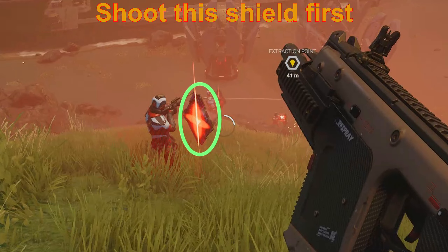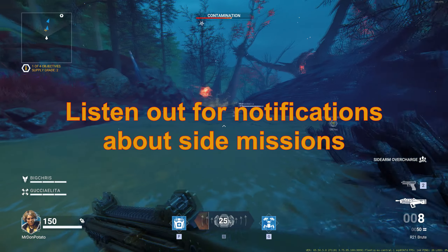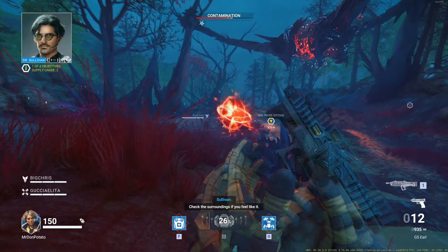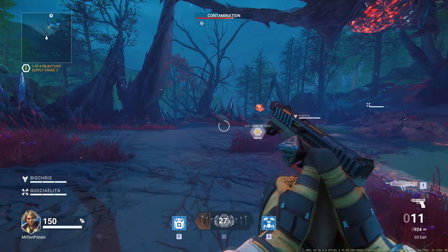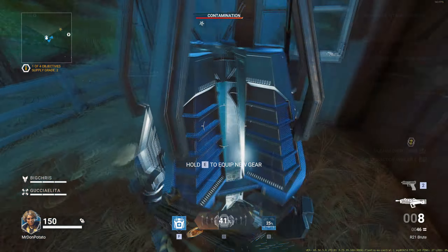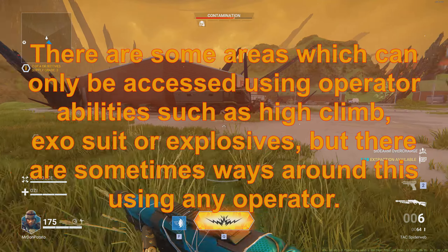Some tips on defeating enemies: most have weak spots, usually their head. Your hip marker turns yellow when you've found a weak spot. For some enemies it's a little chest on their back, and for the minotaurs they also have a weak spot on their backpack. Some enemies are invulnerable if you get a shield debuff — target that shield first, destroy it, and then you can kill the enemy.